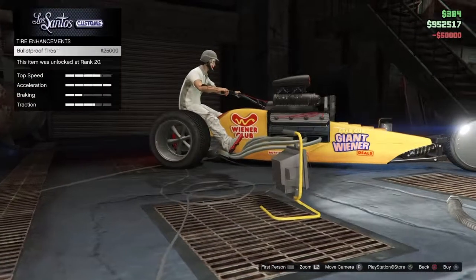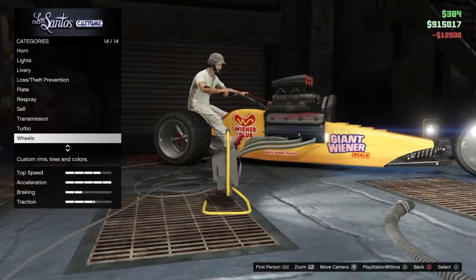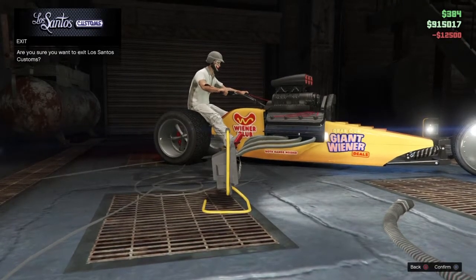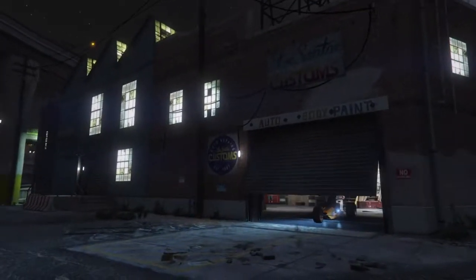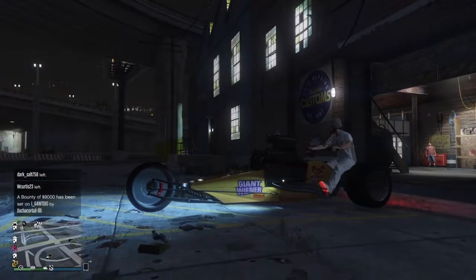And we have the transmission, the turbo, add bulletproof tires — yellow tire smoke would fit well. Let's go ahead and get out of here. There's really not much customization but if you guys want to look into it, you guys can. I really enjoy that livery a lot.